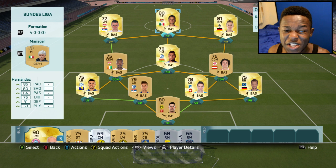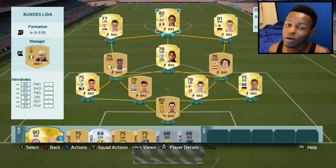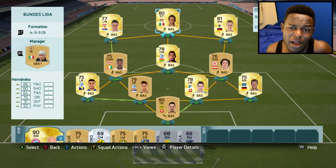That is pretty much the full team. It cost me 17k coins but to be on the safe side I'll say around about 20k, mainly because I won most of these players on bids. After the game is fully released it might even drop to 10k, so if you don't have 20k at the moment you can wait till then to use it. And with that said, let's jump into a game.